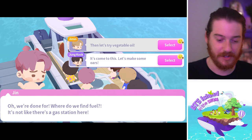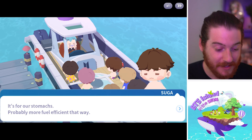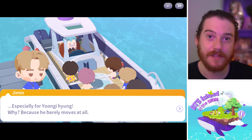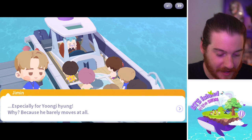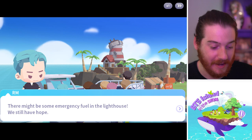'You can't pour vegetable oil just anywhere, you'll break it.' Yoongi, stop being the voice of reason right now. 'It's more fuel efficient for Yoongi — he barely moves at all.' A little shade — they shot our idea down so we had to give a little shade back. 'I knew it was all too easy.' Oh wait, do you see the lighthouse over there? I'm sure I'm gonna have to wait three hours for the lighthouse. 'Emergency fuel in the lighthouse — we still have hope!' Oh, I got a Jimin snorkel.